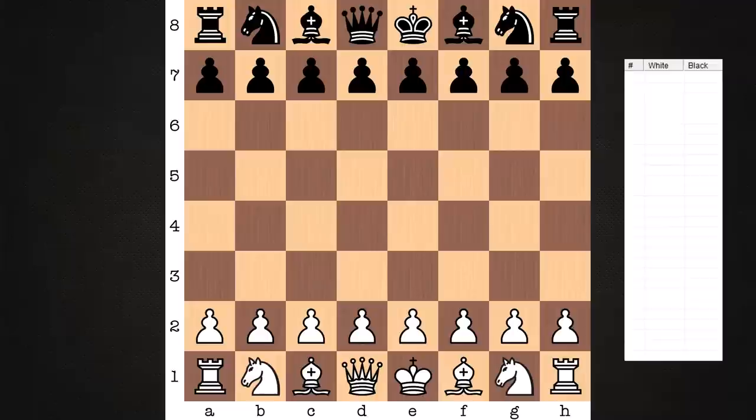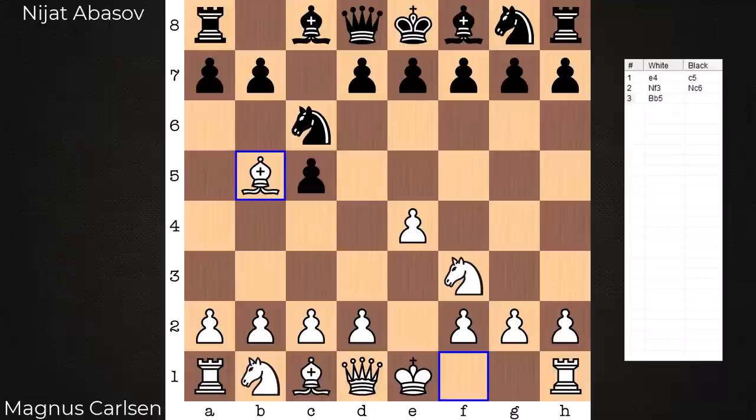Hi everyone, it's Jerry. I have an excellent game to share with you from the 2023 FIDE World Cup. You'll need your strategic cap on for this one. On the white end is Magnus Carlsen, playing against Nihat Abisov. We have a Sicilian Defense, Rossolimo Attack.